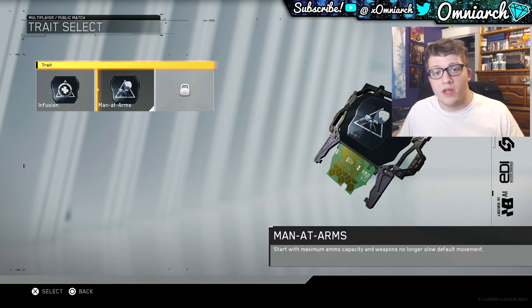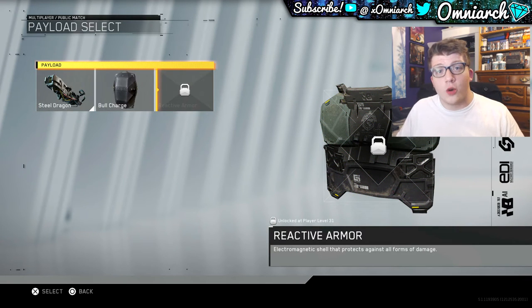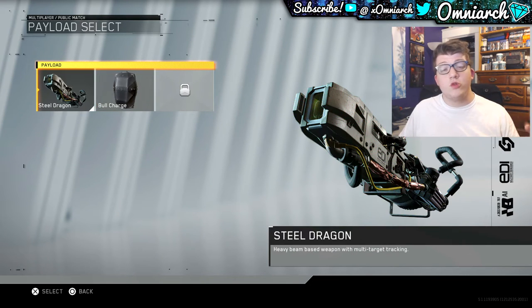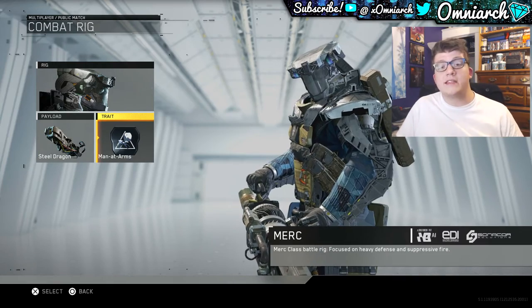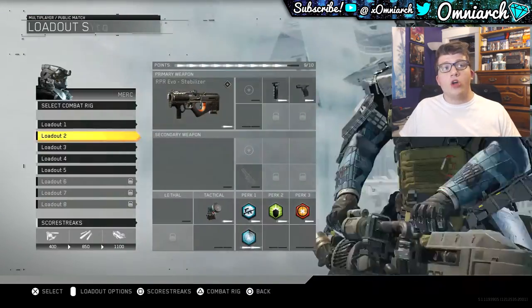For your rig weapon, you could choose the Steel Dragon or Bull Charge — I don't even know what Reactive Armor is and you can't unlock it in the beta because of the level 30 cap. I've seen some people use Bull Charge, but I use Steel Dragon. It's okay, it's not the best rig weapon, but you're really using the Merc rig for the Man at Arms trait to give you full ammo — that's definitely what I'd recommend.